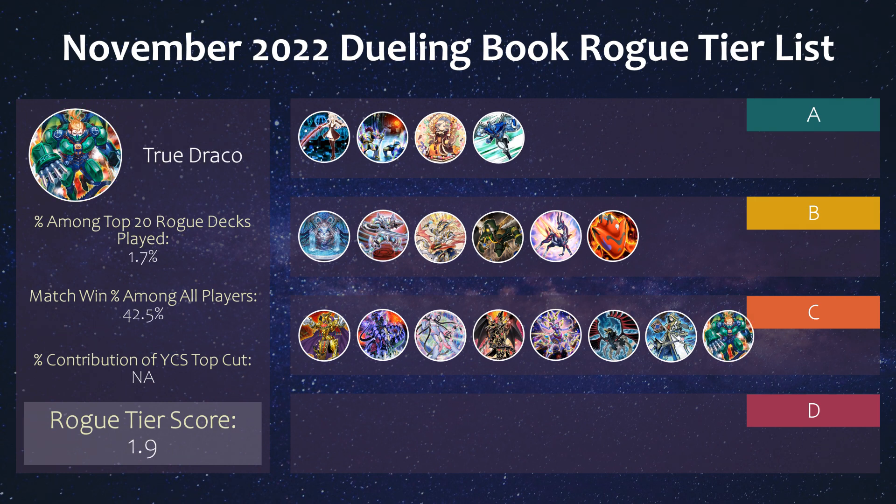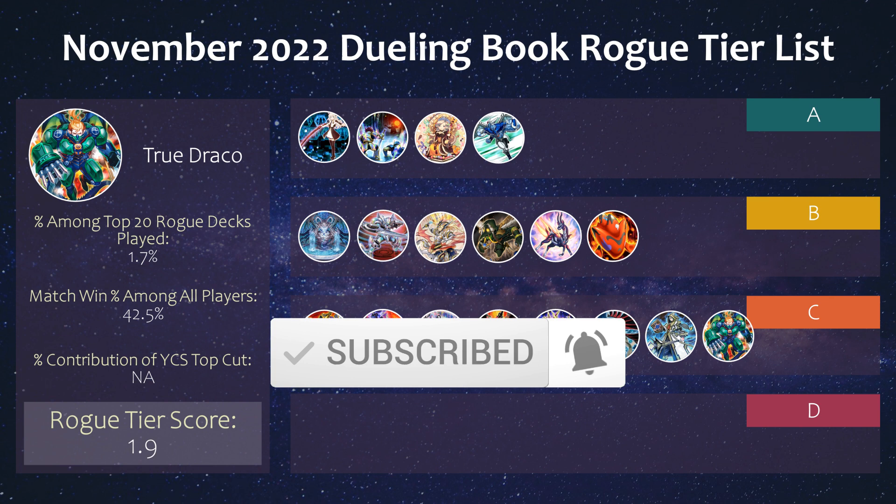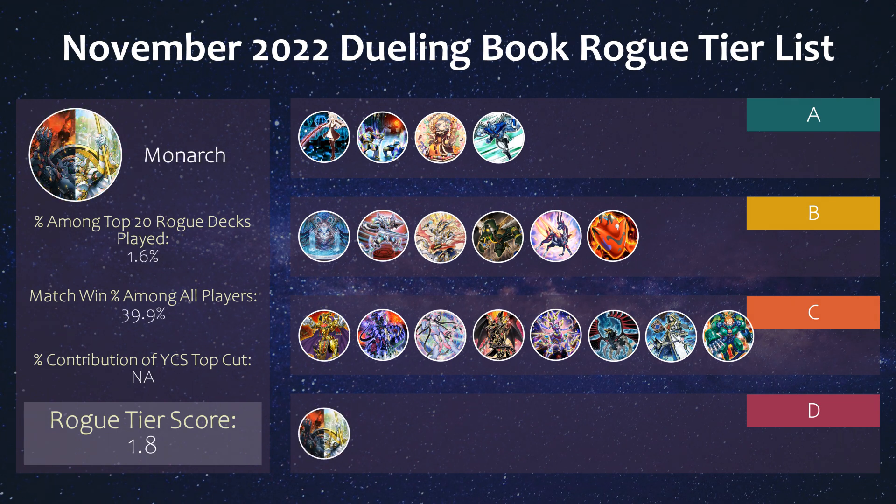Finally in C tier we have True Draco. Someone actually went 6-3 on day 1 at YCS Dortmund with this deck, which is pretty wild in today's age. It's another trap-heavy strategy focused on floodgates to win. The deck unsurprisingly did not perform well online at a 43% match win percentage, and let's just hope Masterpiece never comes back anytime soon.